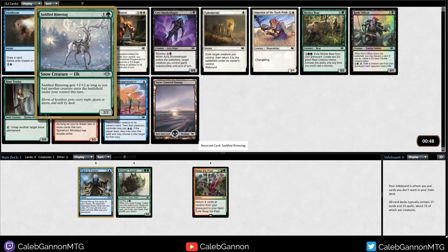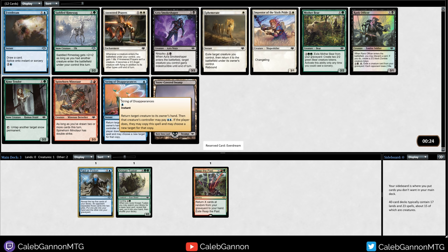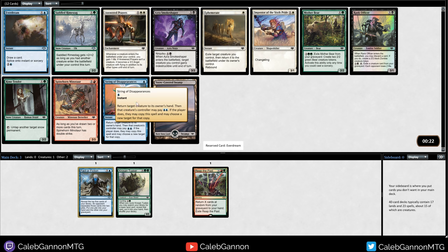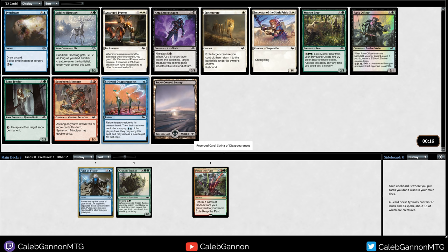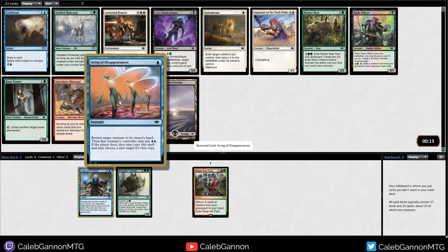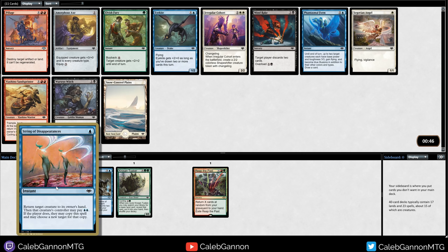There's a 2-mana 2-2 that attacks as a 4-4 - that seems very powerful. I also love Everdream, and I like String of Disappearances. I think it's between Everdream and String for us. String can help keep us alive, and I don't actually think we need Everdream because we just got Fof and Reap the Past. I kind of want just removal if at all possible. This is similar to removal since a lot of the good threats cost a lot of mana, and hopefully you can bounce them a couple times.